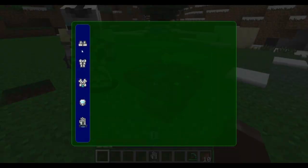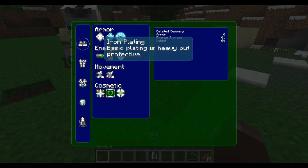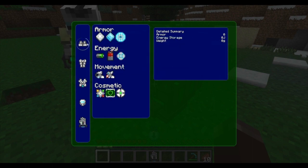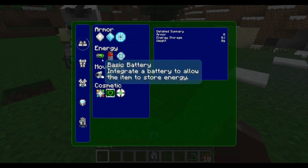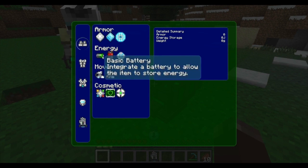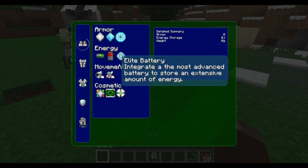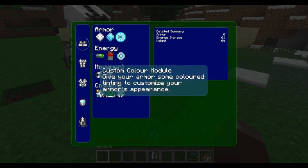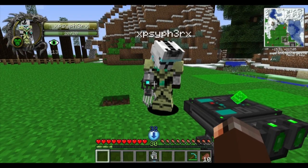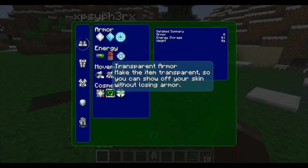Inside the Tinker Table, each armor piece has its own special properties. For example, clicking on the boots shows three levels of armor plating: iron plating, diamond plating, or energy shield. This applies to every piece of armor. You also choose your battery type — basic, advanced, or elite — and then there are movement modules specific to the boots. There's also a cosmetic tab to change armor colors or make it transparent.